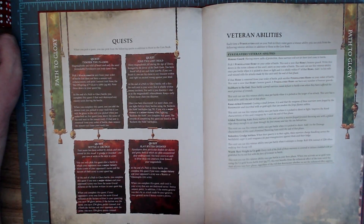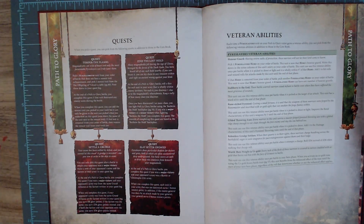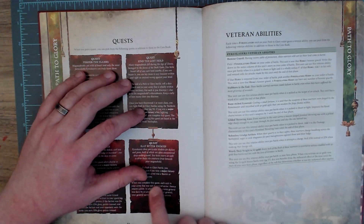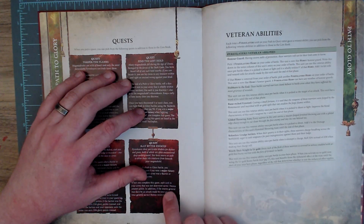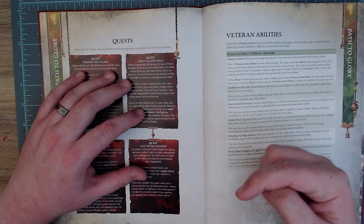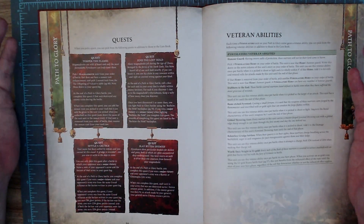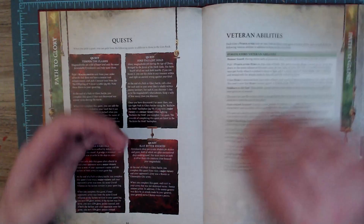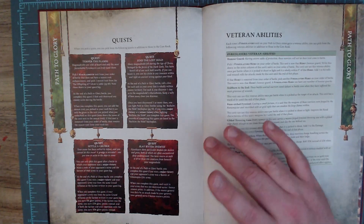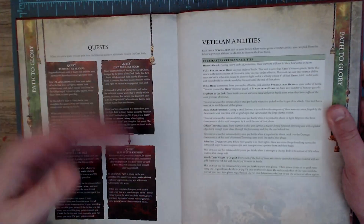The fourth quest is 'Slay Bitter Enemies.' At the end of a Path to Glory battle, complete this quest if you won a major victory and your opponent's army was Skaven or Gloomspite Gitz. When you complete it, each unit in your army that was not destroyed earns one bonus renown point. Additionally, if the enemy general was slain by an attack made by your general, your general earns five bonus renown points. Super fun — I love it.